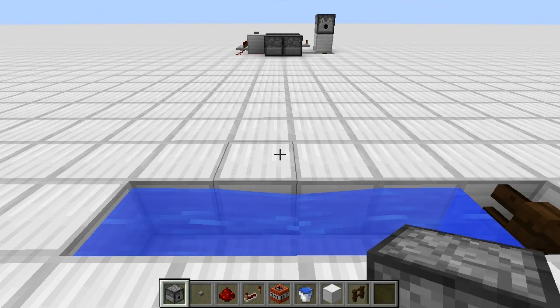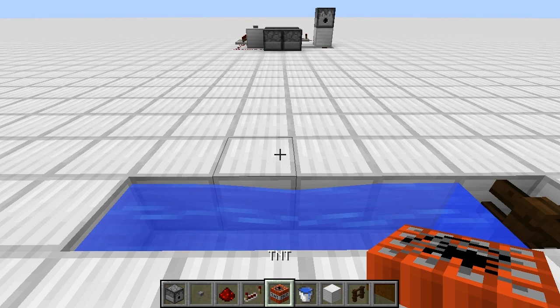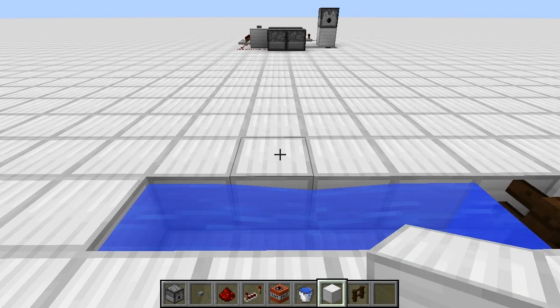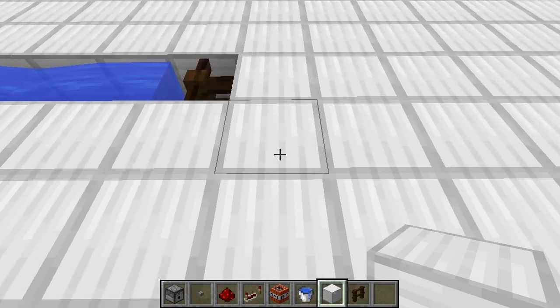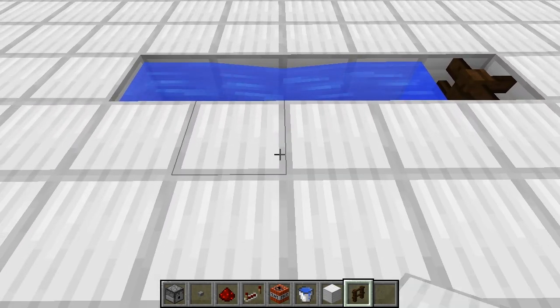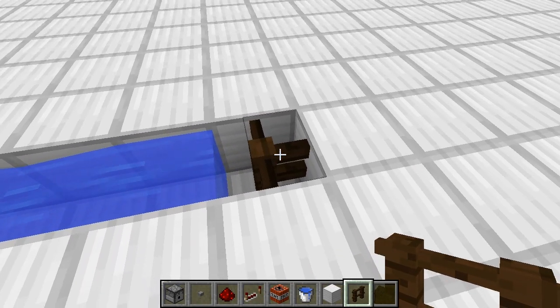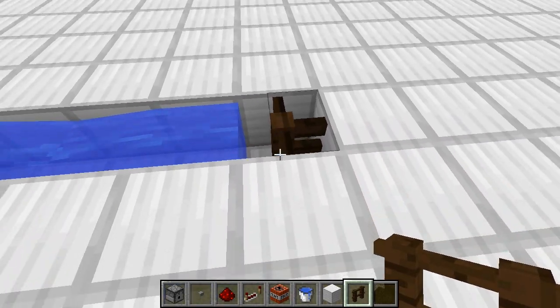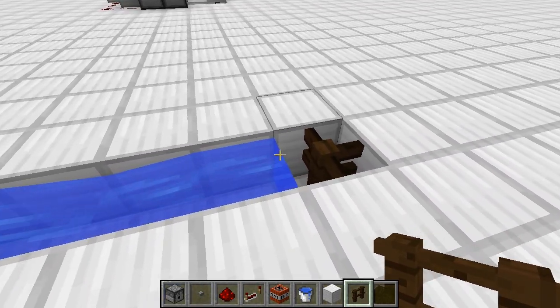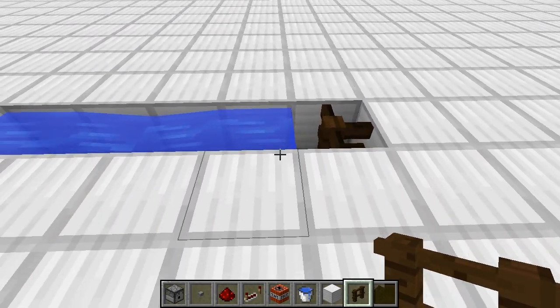Everything you need is going to be in the toolbar down here. You've got the dispenser — not a dropper, dispenser — a button, some redstone, a redstone repeater, TNT of course, water, and whatever block you want to use. I like using blocks of iron because the frames are highlighted so it's easier to count them out, and the fence that we put here. Now, you can use a sign, but I've seen instances where the TNT block will fall through the sign instead of sitting on top of it, and it just screws up the whole thing and it won't shoot out. So I recommend using a fence down here.